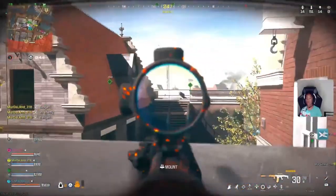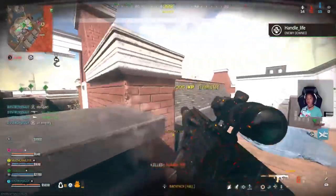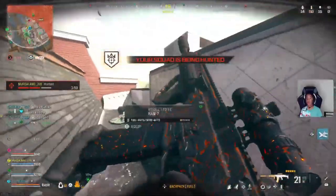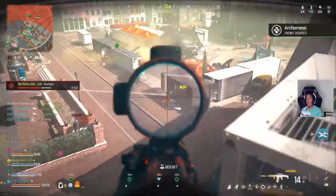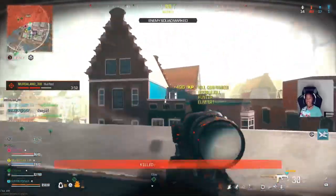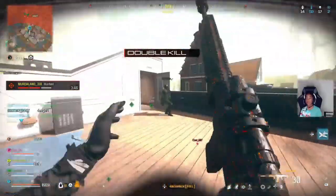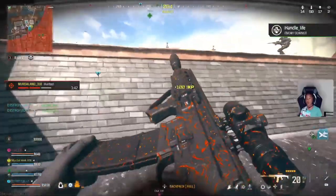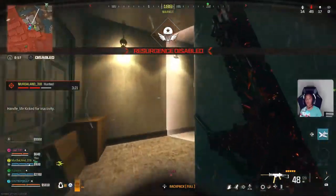Get to the safe zone. Kill confirmed, we located the rest of them. Enemies are dropping into the area — watch the skies. An enemy squad is hunting you, stay sharp. Good kill. We can't build a loadout off these guys. Marking the rest of them — get hunting. Target down. Resurgence has closed — no more second chances.